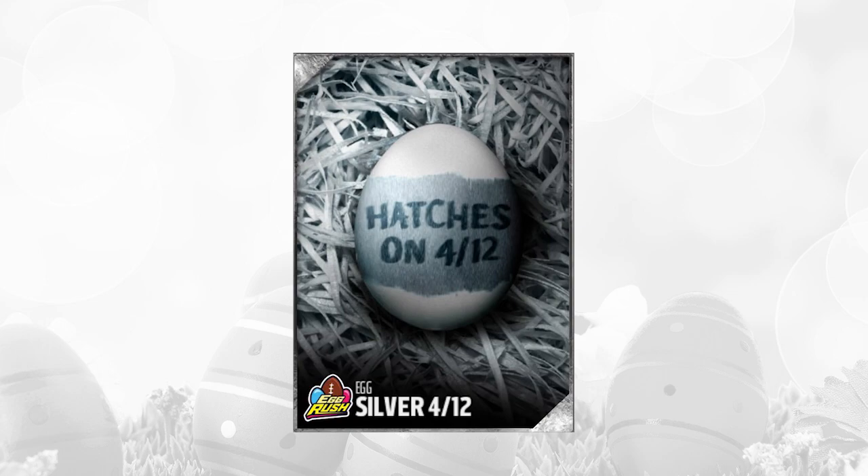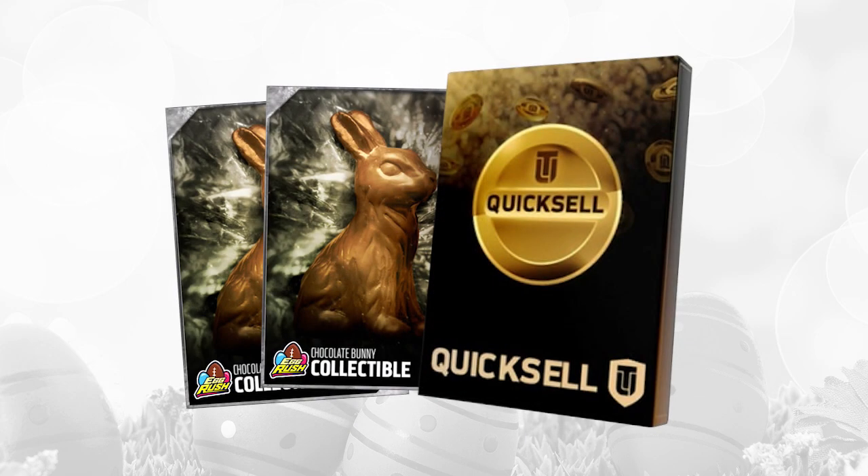We'll probably get some collectibles each day, and then we'll also possibly get something else. But what was inside the first silver egg was actually this grouping of gifts. The first thing you got there on the left was two chocolate bunny collectibles. You need these to actually complete some of the other Easter sets, so these are collectibles that can be used to get additional things — that's good.